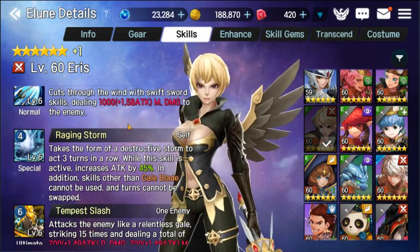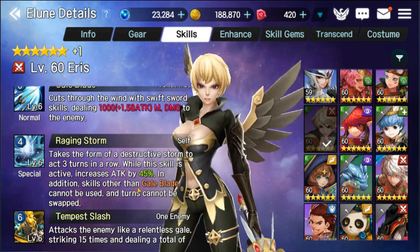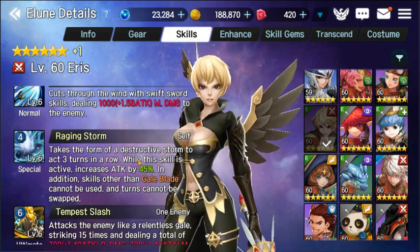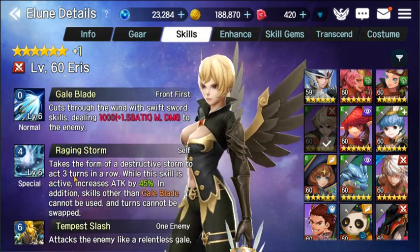Her main kit is based off her auto attacks — yes, auto attacks. Let's talk about her special that enables her to do that. Raging Storm takes the form of Destructive Storm to act 3 turns in a row. While the skill is active, increase attack by 45%. In addition, other skills other than Galeblade cannot be used. That's why you want her auto attack leveled as much as possible.